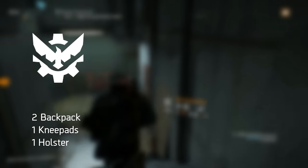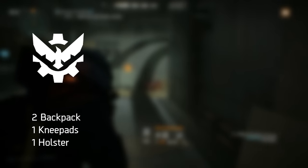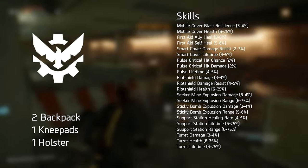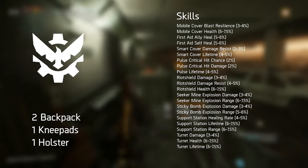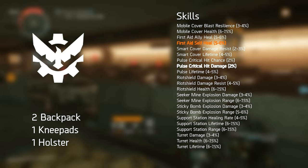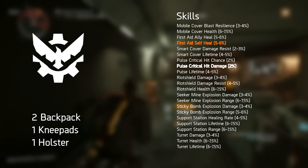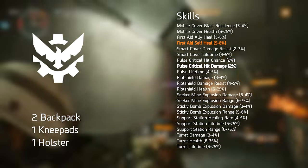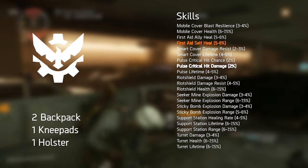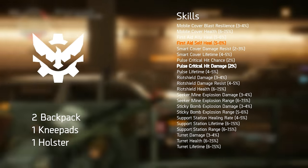Four performance mod slots are available across your gear pieces: two on the backpack, one on the knee pads, and one on the holster, varying among 22 different skills. For our specific build, I would choose the First Aid Self-Heal at a maximum roll of 6%. Since the potency of healing skills is directly dependent on your skill power, being able to equip four of these 6% First Aid Self-Heal mods to boost your healing abilities by 24% is simply a performance mod you can't go without.